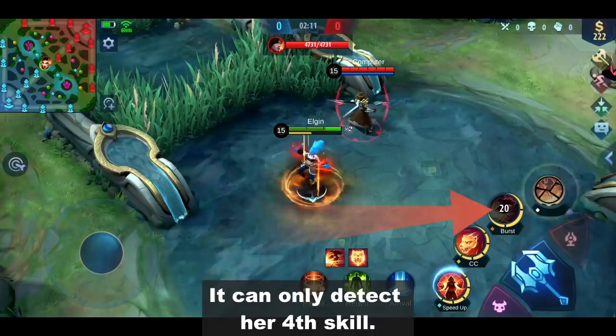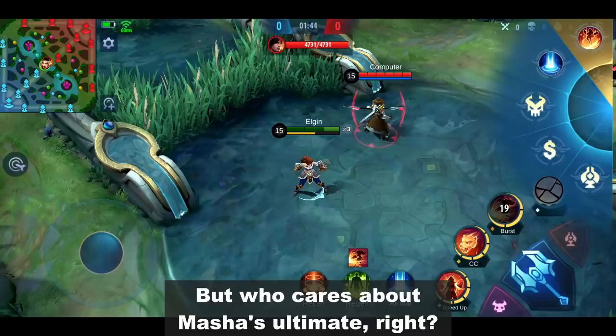The same goes for Masha — it can only detect her fourth skill. But who cares about Masha's ultimate, right?